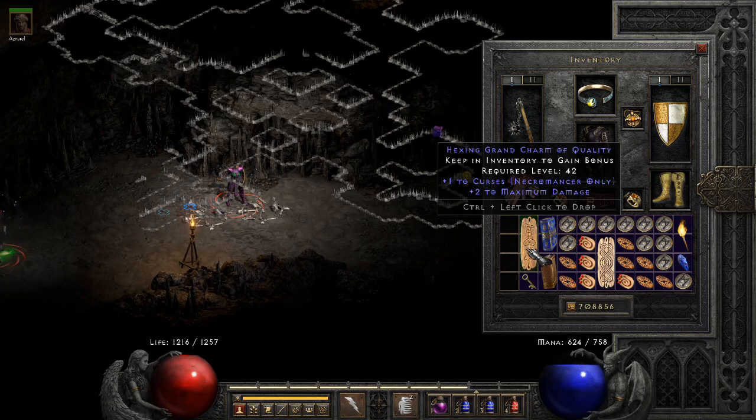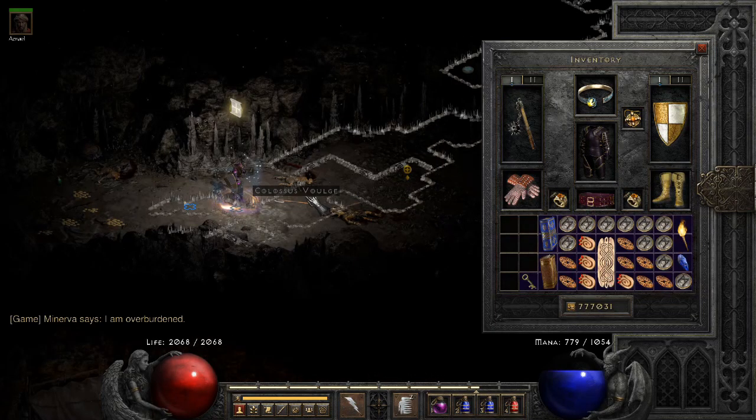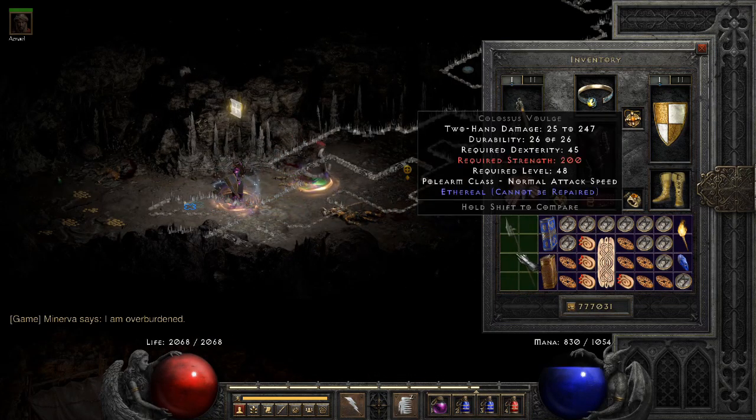Apparently the Pits is the best place to find good mercenary ethereal polearms. This one however gives me five sockets — really not that useful — but at the end of the day, a skiller is a skiller.